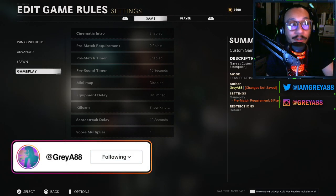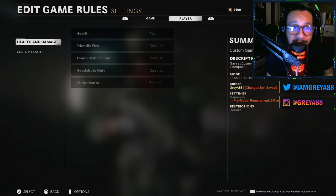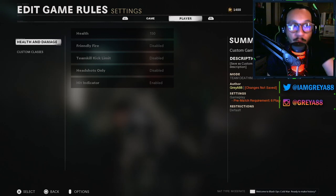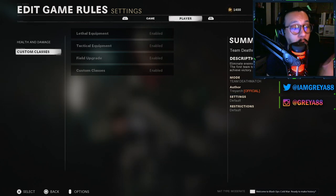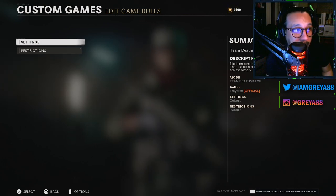If you press R1 it tabs over to the Player section, where you can adjust the health and damage of the players, bots, or yourself — basically whoever you want to face, whether it's friends, bots, or others. You can adjust that here. You can also adjust custom classes.